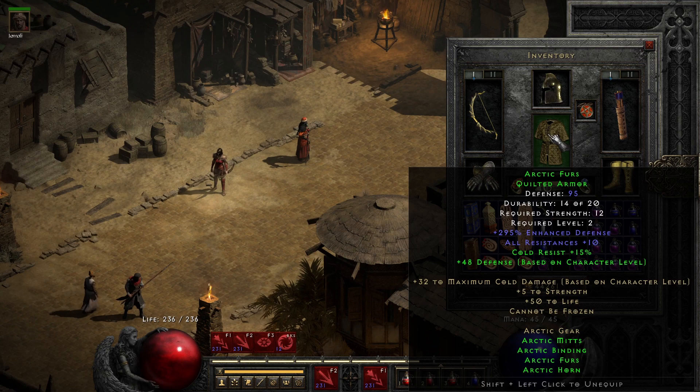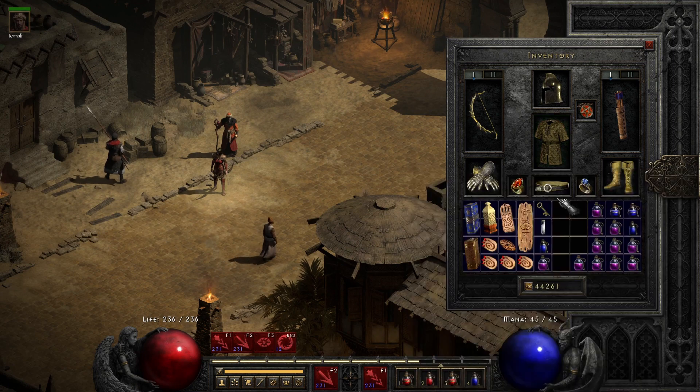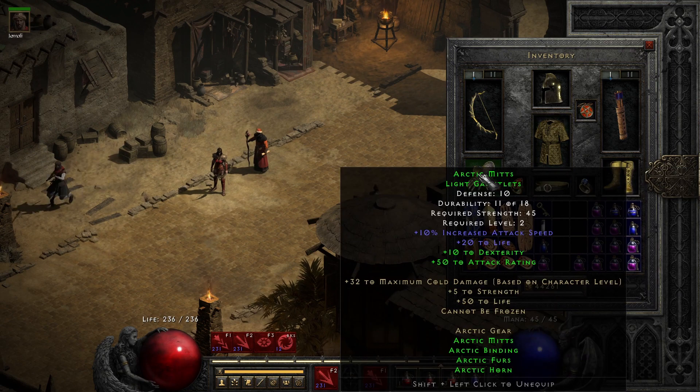Got the armor here with some cold resist and all resistances. Extra defense as well, based on your level. And then it has the belt with 40% better chance of getting magic items, which is very useful when I'm looking for the green sets. And the mitts give extra dexterity, attack rating, and attack speed.